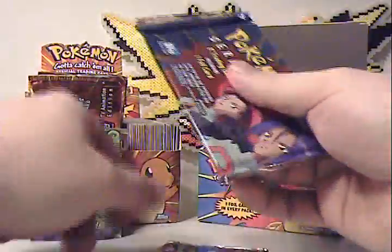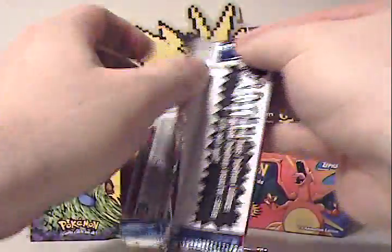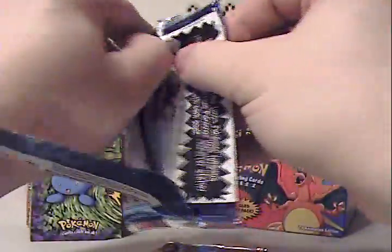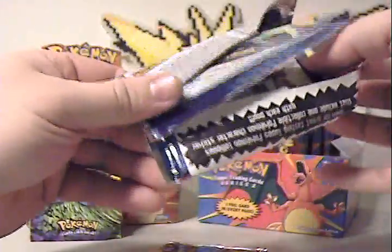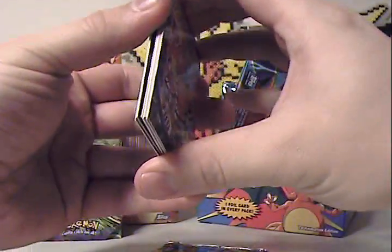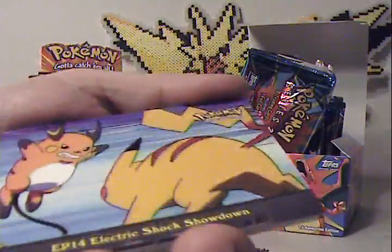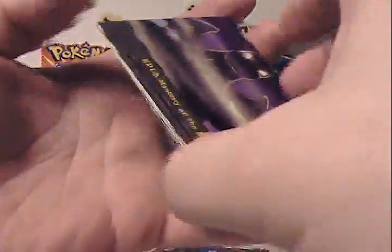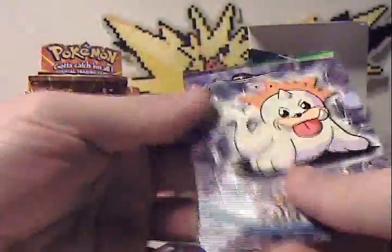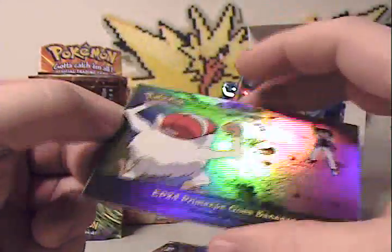Two more packs. Really hoping for one more die cut embossed. Clear card wouldn't hurt. Staying hopeful — we'll see what we get though. We got Slowbro. Electric Shock Showdown. Shellder. Mystery at the Lighthouse. Ash Catches a Pokemon. Upside Down Seel. And a Primate Goes Bananas.